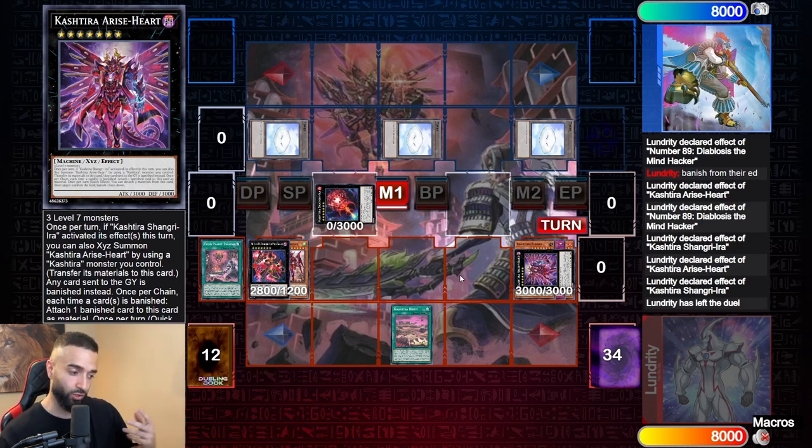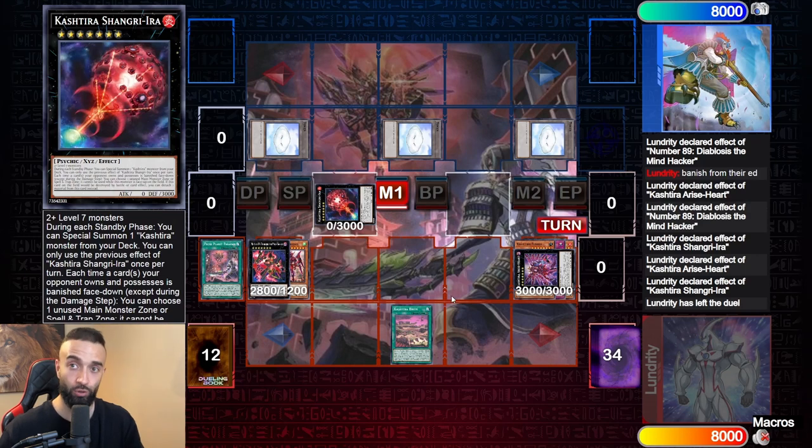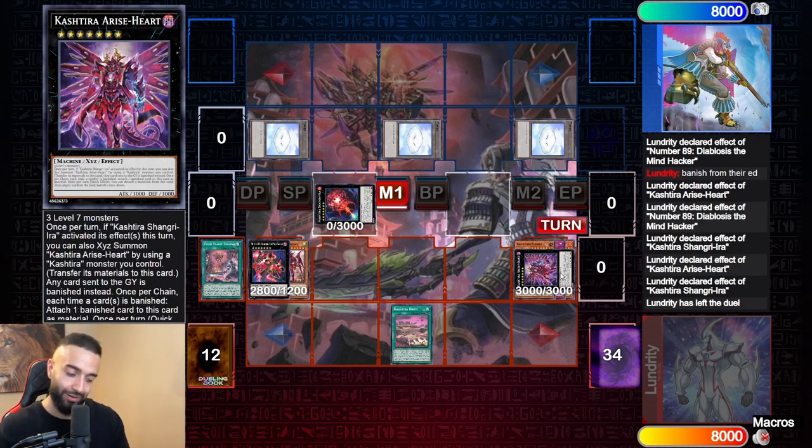We're going to showcase how to do the five-zone lock before your opponent can even play a card. On the spreadsheet there are going to be a bunch of combos and deck lists — different versions of the deck where you can go into Draco Sack to make double tokens, make Cherubini, send Enchantress, and go into the Brave play. There are lots of different ways to play this deck, which is really awesome. One cool thing is you can also play around Nibiru by going into a triple-material Rise Heart, playing like Zoodiac — ending on a Drident plus a Macro Cosmos with one card, possibly a double-pop Drident.